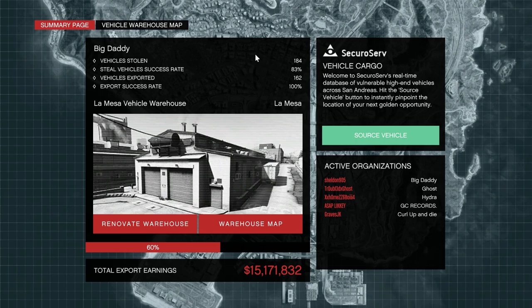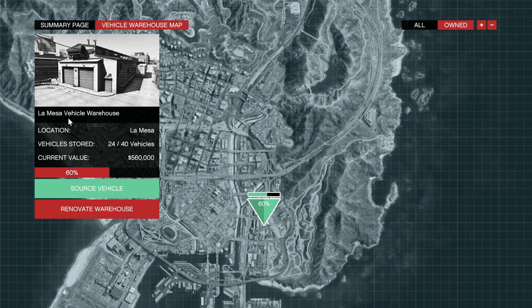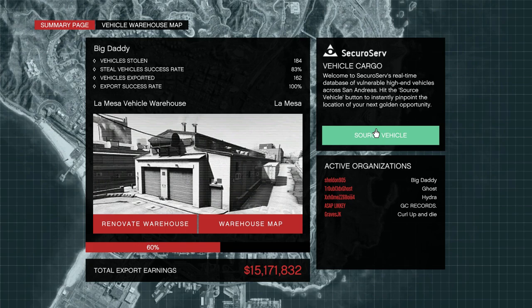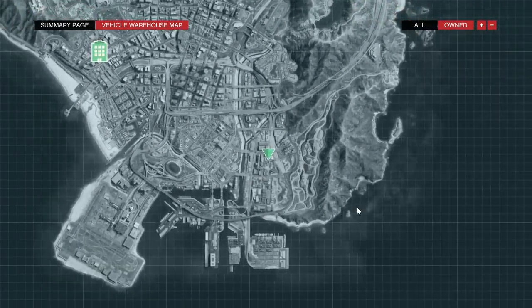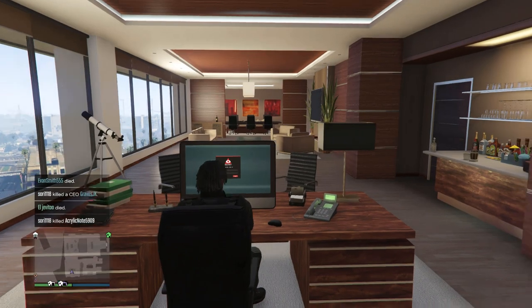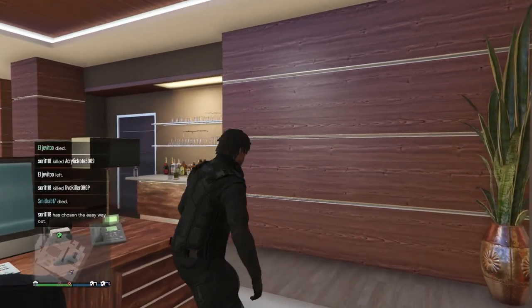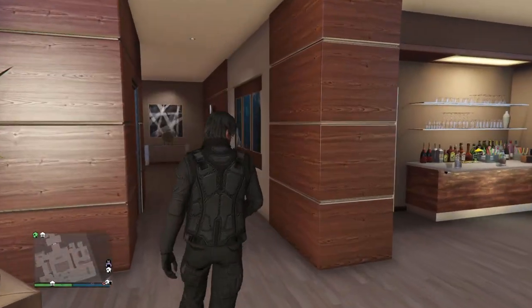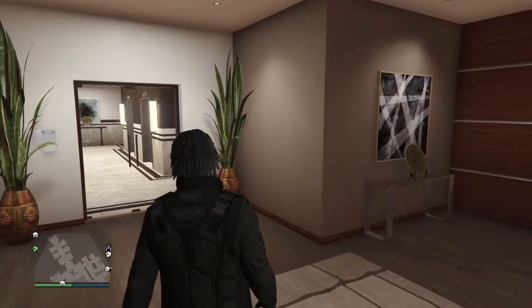The next purchase is 1.6 million dollars — the Lamesa Vehicle Warehouse. The Lamesa Vehicle Warehouse is the same as all other vehicle warehouses except for location, and it's actually one of the better-located warehouses. This is where you guys start making your money back and start being able to purchase whatever you want. I have a guide on this in the description — it tells you everything you need to know about purchasing it and running it efficiently, whether you're solo or in a group.